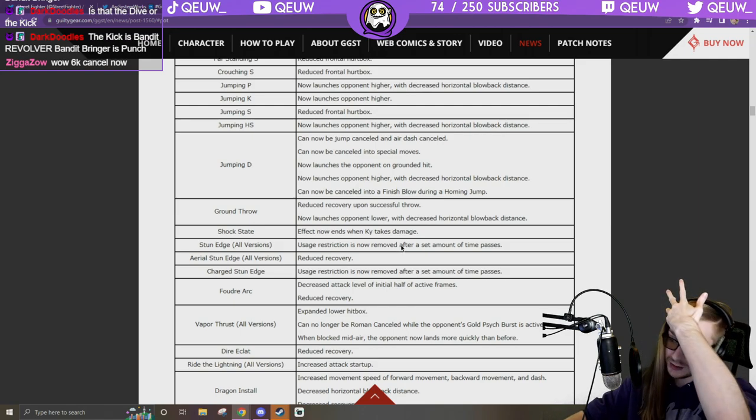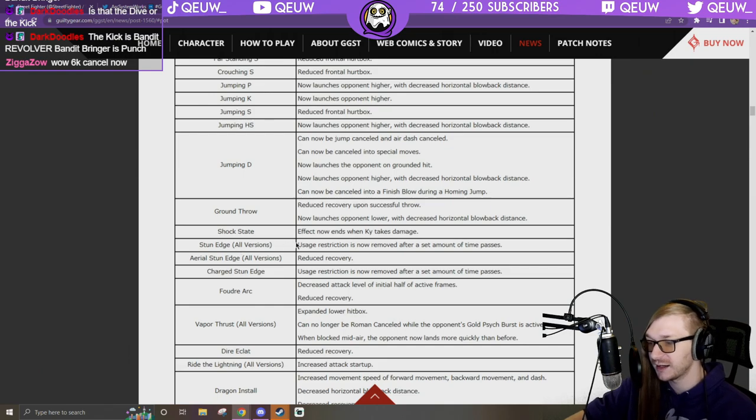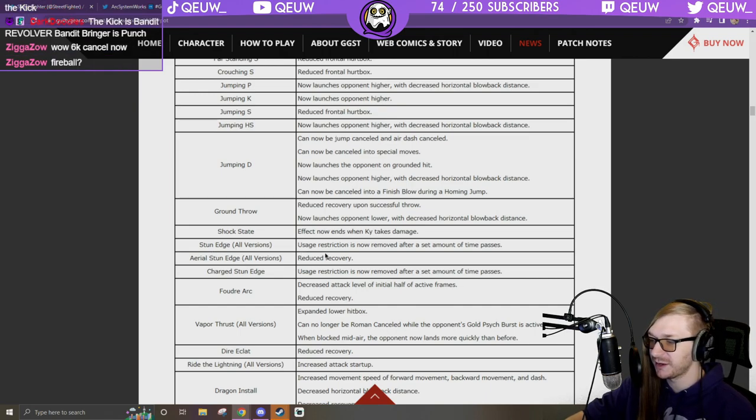Ground throw: reduced recovery on successful throw. Shock State effect now ends when Ky takes damage — I like that, like other characters. Stun Edge usage restriction is now removed after a set amount of time passes. So he can throw two fireballs while another fireball is still on screen — that's pretty huge. Aerial Stun Edge: reduced recovery — I don't like that at all.